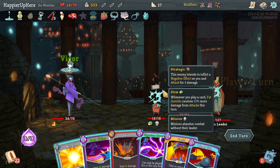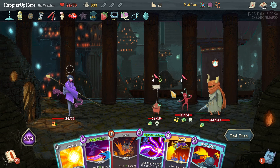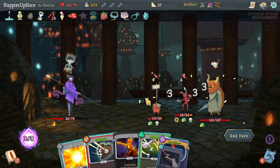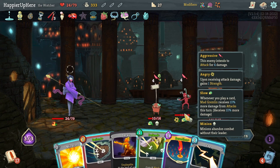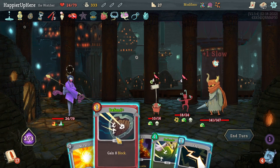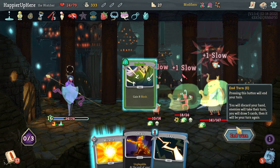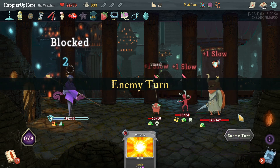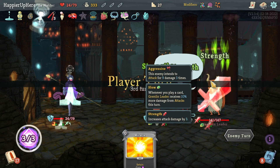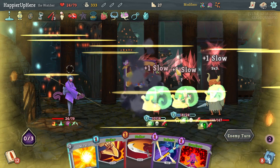Gremlin Leader again — I don't have any AoE damage which makes this harder. I'll start with Vault. Then I'll do Devotion and Defend — actually two Defend because of the Decay. That Decay curse is starting to annoy me a lot. I'd like Omniscience but I didn't get it — I'll just play Vault again.